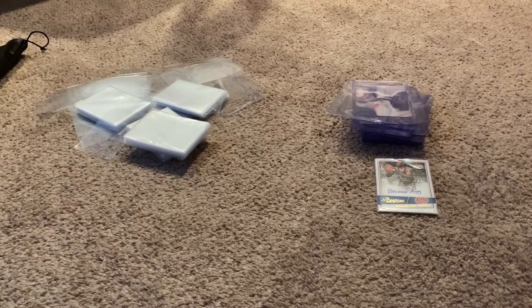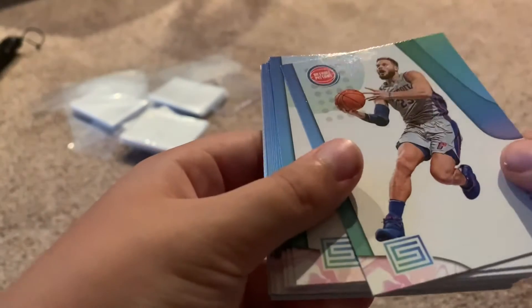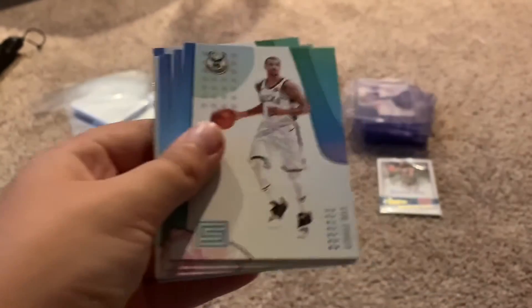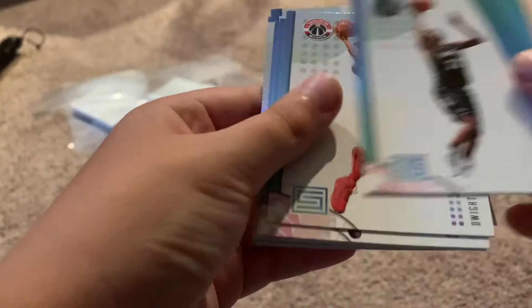If you missed the last video you should go watch it. Oh these cards are cool — wait, good find! Blake Griffin, Hassan Whiteside, Jaylen Brown, George Hill, Andrew Wiggins.